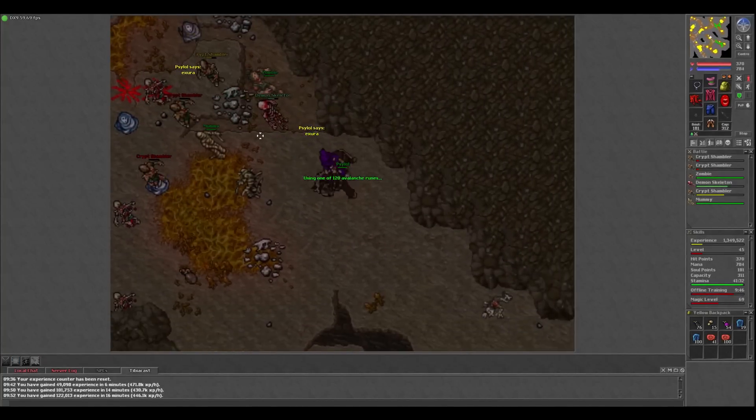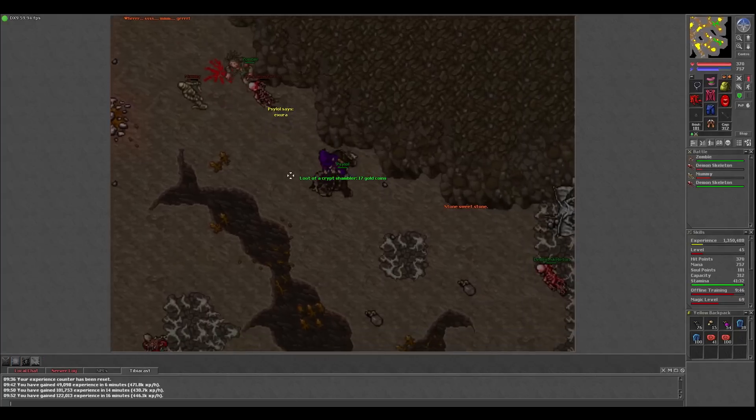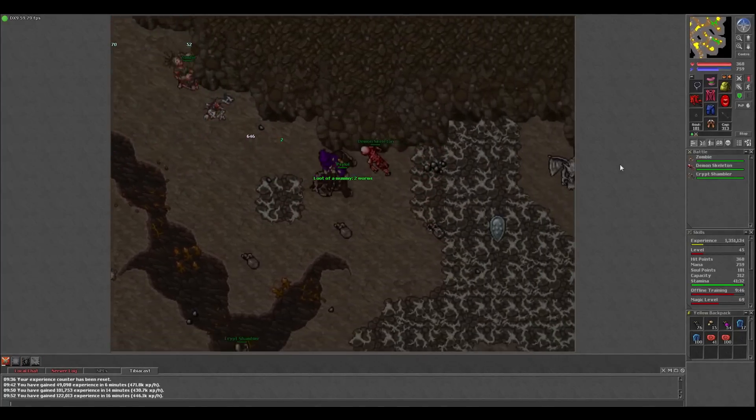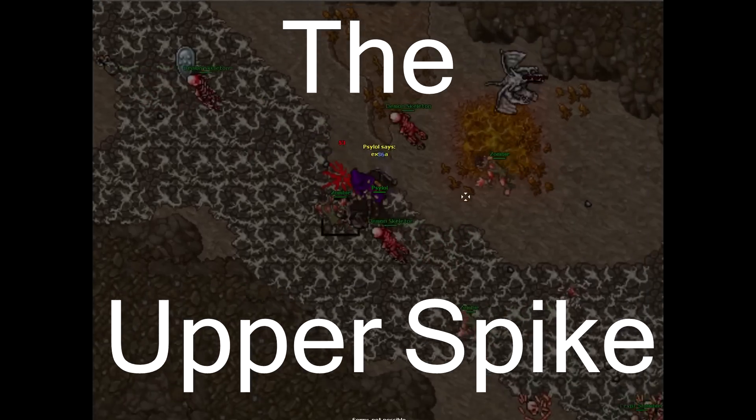You can get to this spawn at level 25, but level 30 is where you can rack up crazy experience. Not many Tibia players know about this spawn or how to get here, so it's pretty empty on most worlds. The spawn I'll be showing you today is the Upper Spike.